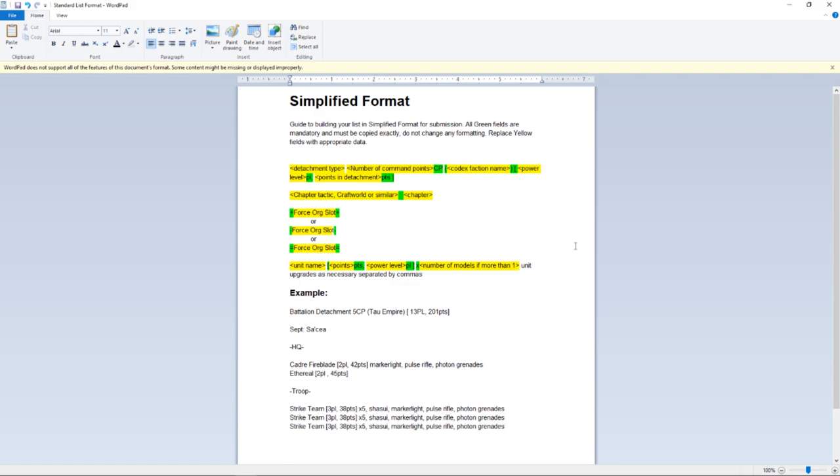Here you can see that it is asking for your detachments, your different chapter tactics, craft worlds, legions, and so on, and then the different force organization slots.